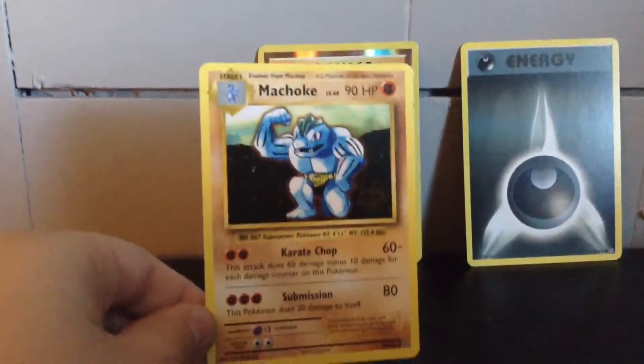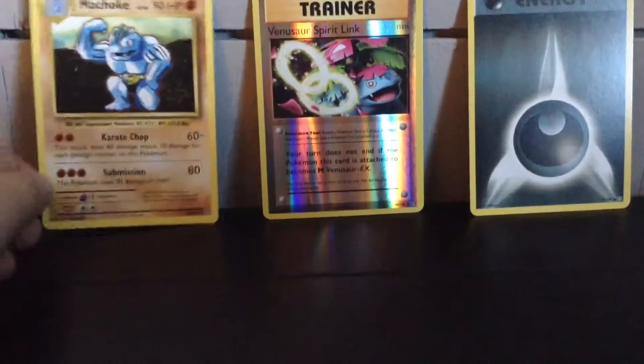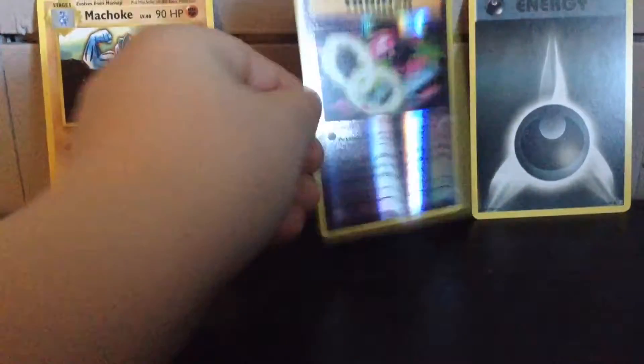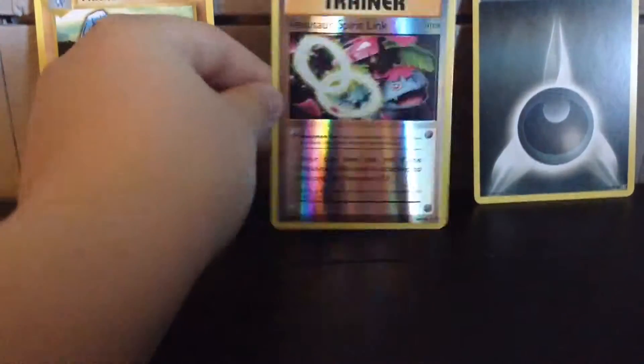I got a 90 HP Machoke that does Karate Chop and Submission. Got a Venusaur Spirit Link — shiny. I think it's a holo... no, it's not a holo. And then I got a Dark Energy. So yeah.